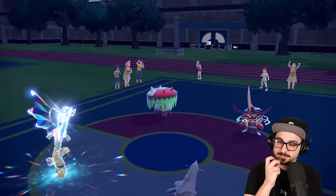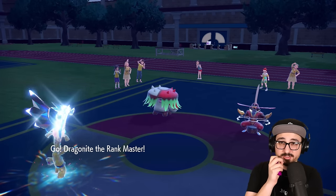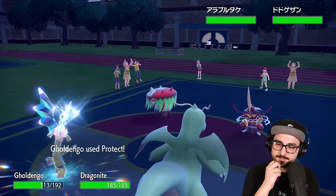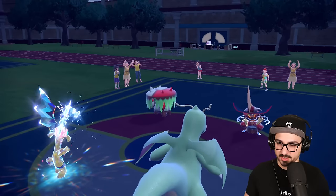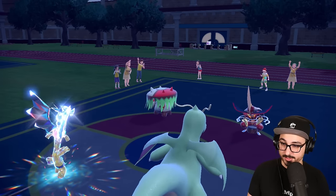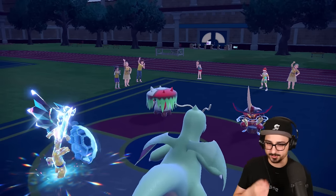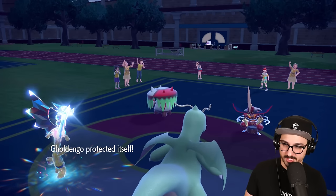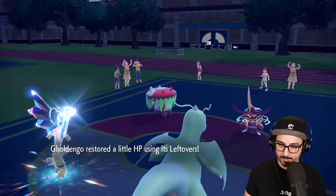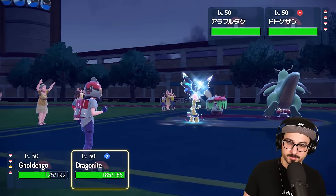How does Mold Breaker work with Defiant? Like, if I use Breaking Swipe right now, will it still give him Defiant? I think the answer is yes — and my answer to that answer is: why? I feel like it shouldn't. Protecting for some more Leftovers recovery. They're going to Crunch me — oh, they're hungry! Why would you have both? They're trying to do the most damage to my Goldengho. That was the freest swap of my life.